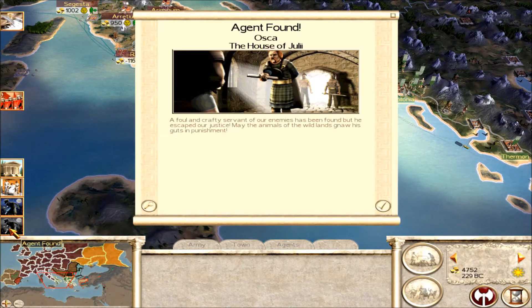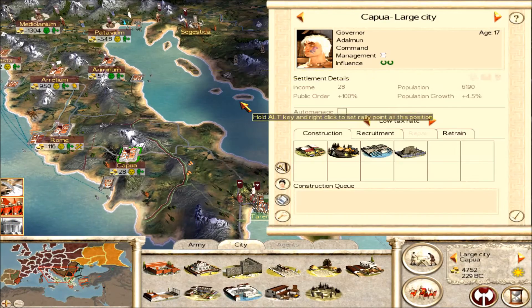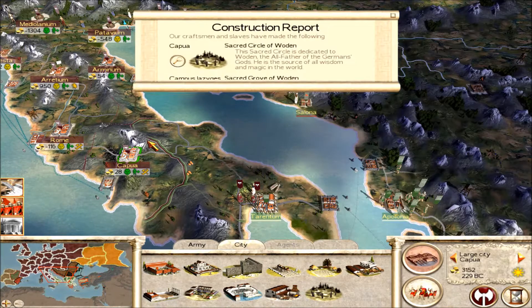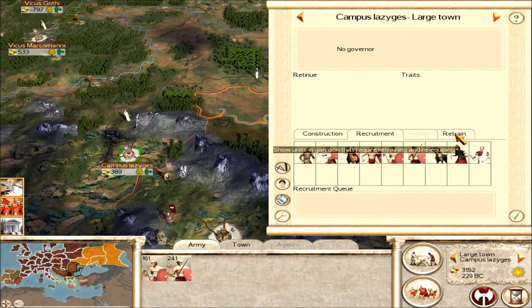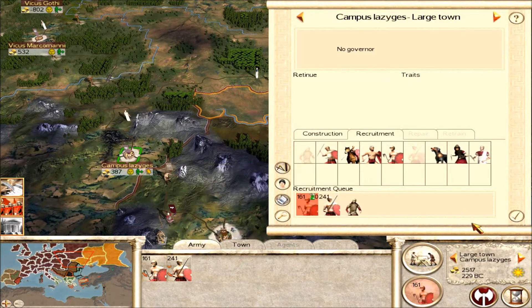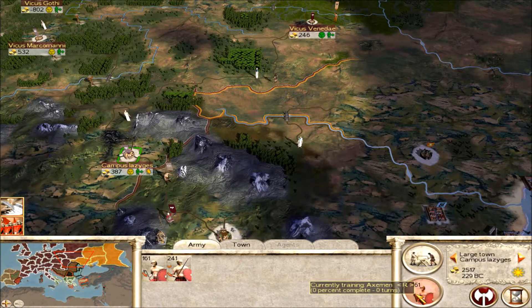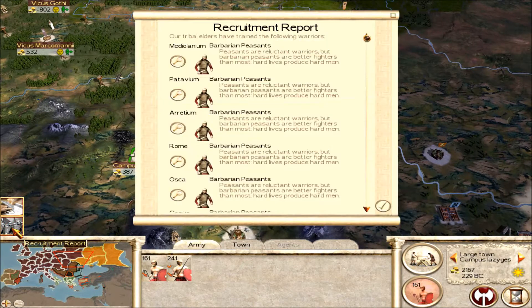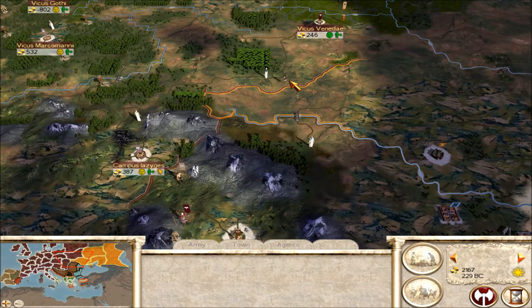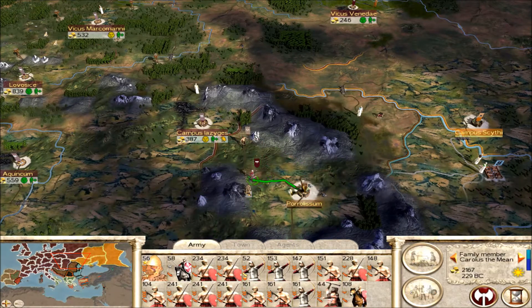End of turn. Strongest faction — that's me. Agents found. Construction report: Capua — we'll build a ship right there. Campus Lezigs — build a Sacred Grove of Wooden. Retrain some units and build a spy, because I need one spy. Recruitment report — a lot of peasants. Diplomatic info, that's good. The Scythians have quite a lot of armies — at least two. Let's siege Holism.